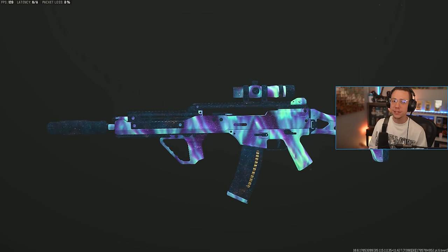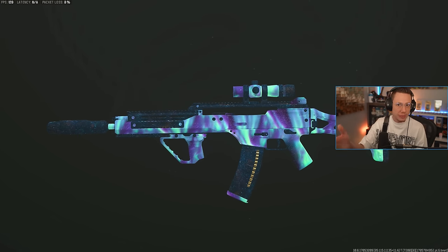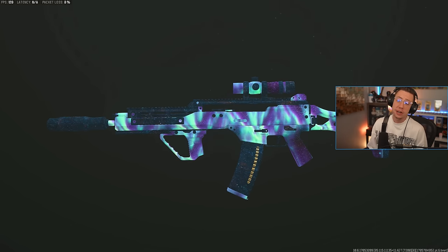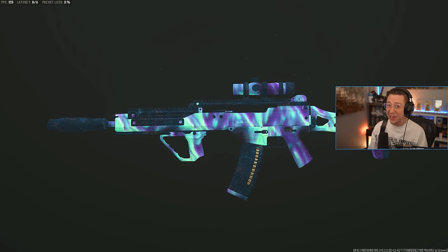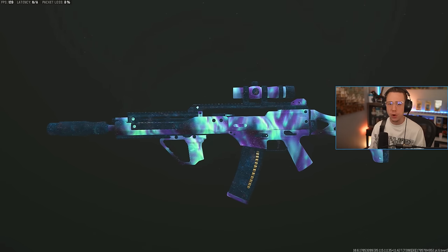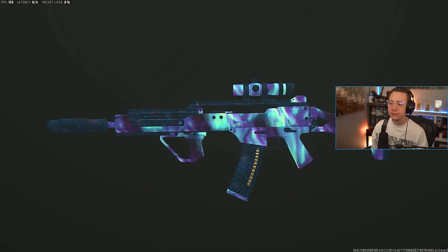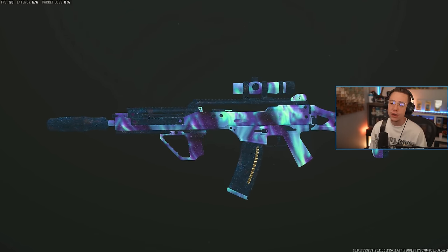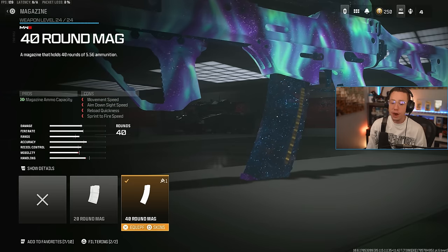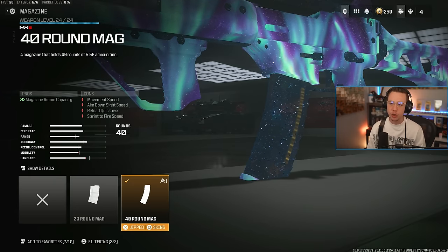They did actually just buff the Holger's close range option — the close range damage is a little bit better — but obviously it's really meant for mid to long range, where it's limited in magazine capacity but also arguably the easiest gun to use in the game. This thing is so low recoil that even though you only have 40 rounds, you're still going to be a laser beam, and it's got a really competitive TTK especially within the category itself. I've got the 2.5x Eagle Eye and the 40-round mag, which is the max — just a bummer in general — but you can make do with it for sure.